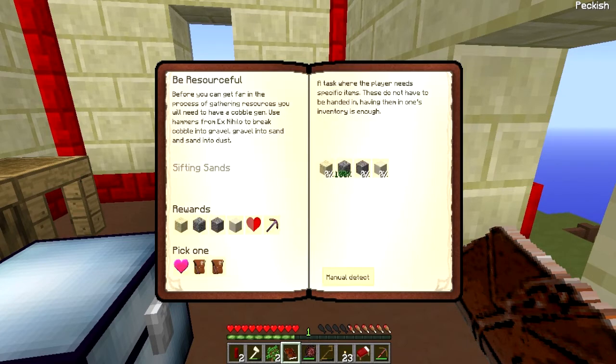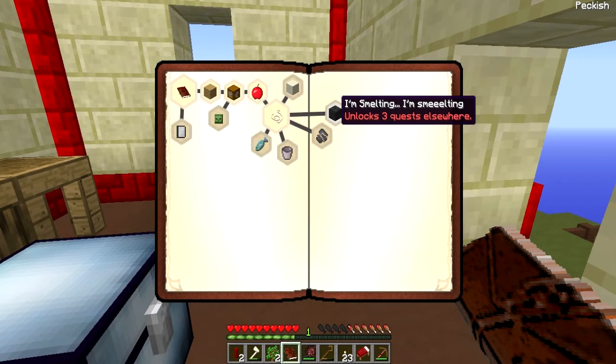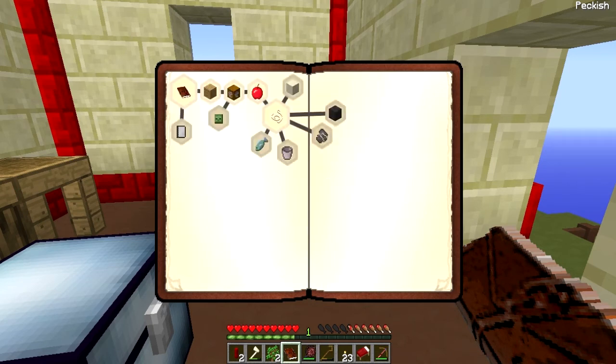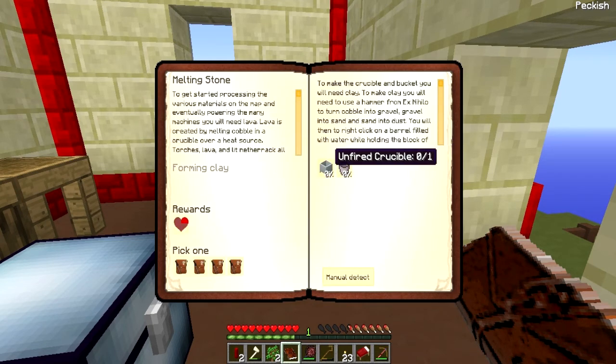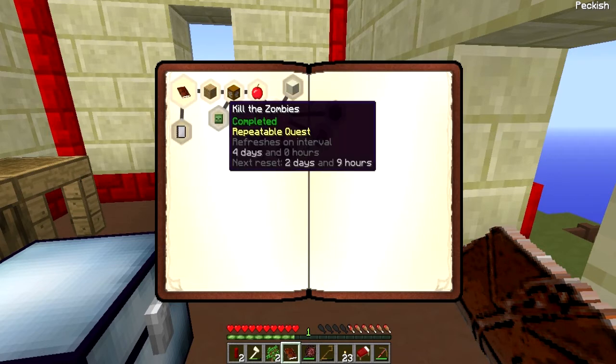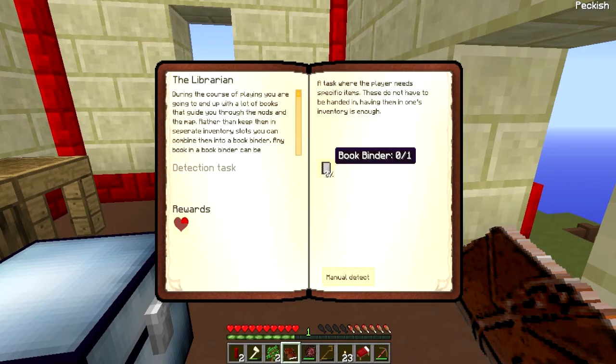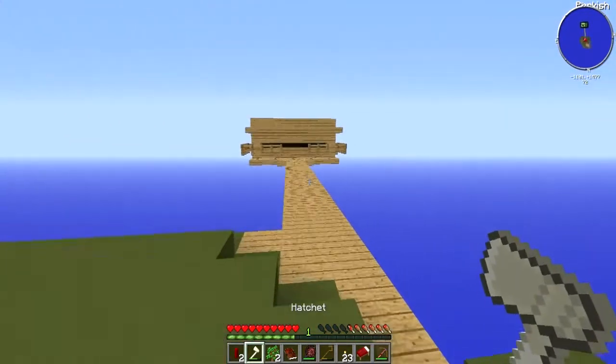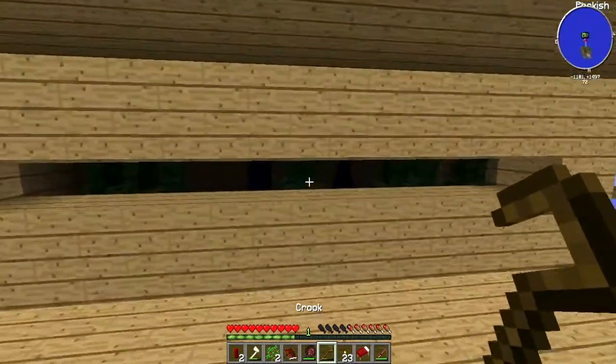I've already completed one quest. The next one — 'Be Resourceful' — I need sand, cobble, gravel, and dust, which should be easy. I'm already smelting. Basically I need to make a smeltery — you only need to make a couple of smeltery pieces and then get a reward bag, which would be really good. For the fishing trip quest I need a fish, so I might do that now. I also need to kill some zombies and make a bookbinder. They all seem fairly easy, but first I'll go fishing after checking my mob spawner.